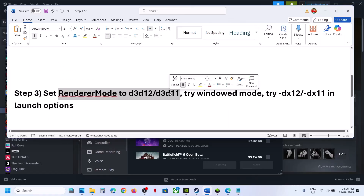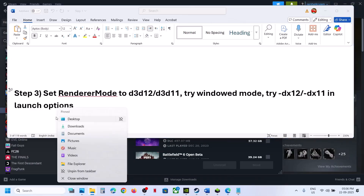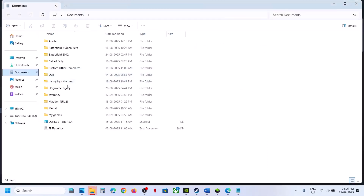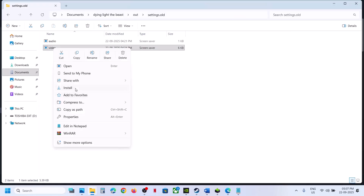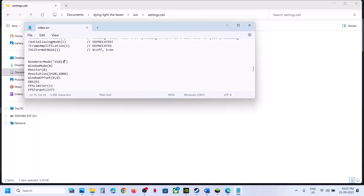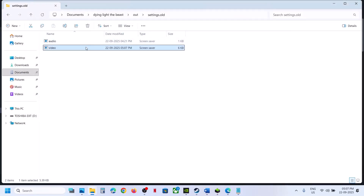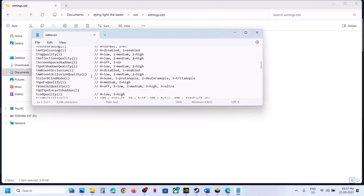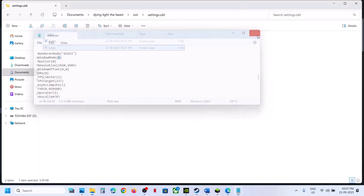The next step is to set the render mode to D3D12 or D3D11. Open File Explorer, go to Documents, open the game folder, open Out Settings, find the video file, right-click and edit in Notepad. Scroll down — if it is set to D3D11, try D3D12, then click File and Save. If that doesn't work, try D3D11 instead. You can also try setting the window mode to zero in the same file, then save and launch the game.